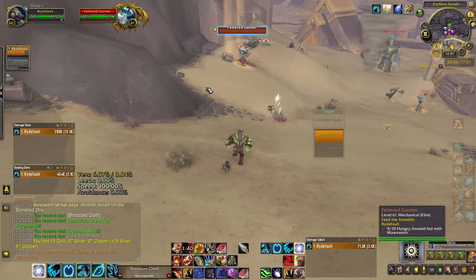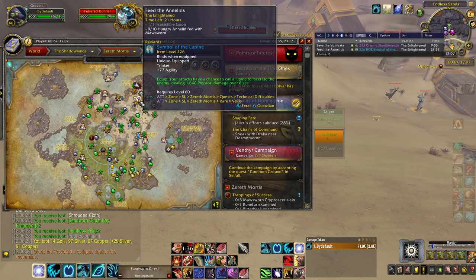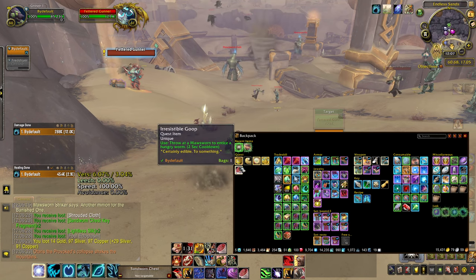Hello friends, we're just going to go over a quick little scam that you can do during the World Quest Feed the Annelids. If you didn't know, this World Quest allows you to create an item called the Irresistible Goop.